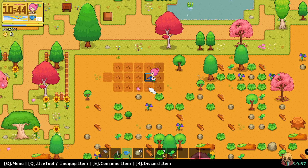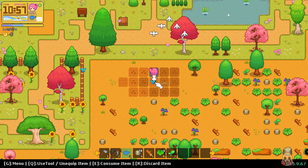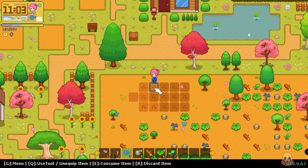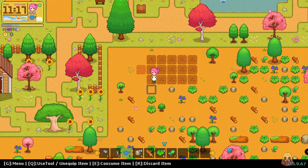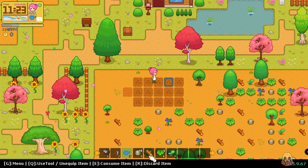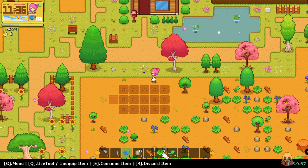Hmm, I keep watering in the same spot. Okay, I have to be more careful with what I'm doing. I have 11 water left. We have quite a bit of inventory space, I like it. Can I just sell — what is this? Like the weed?